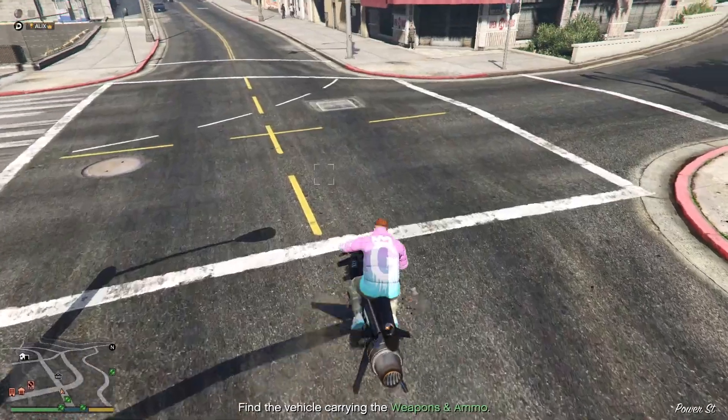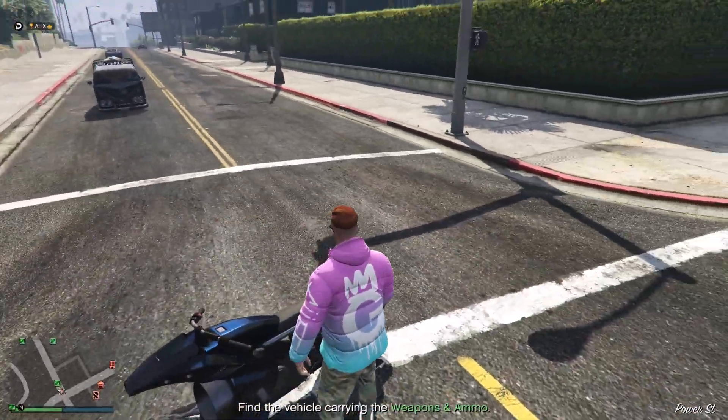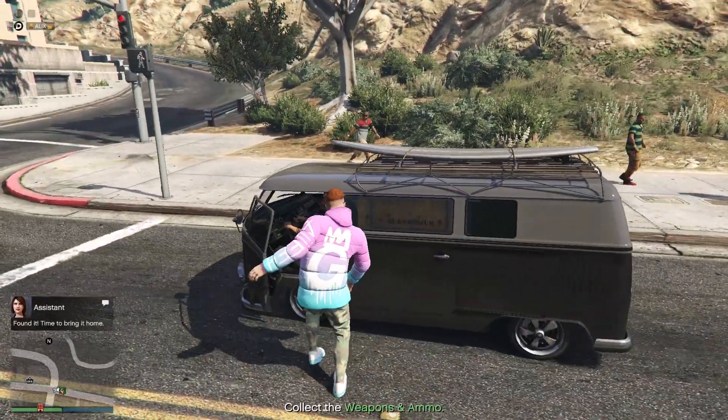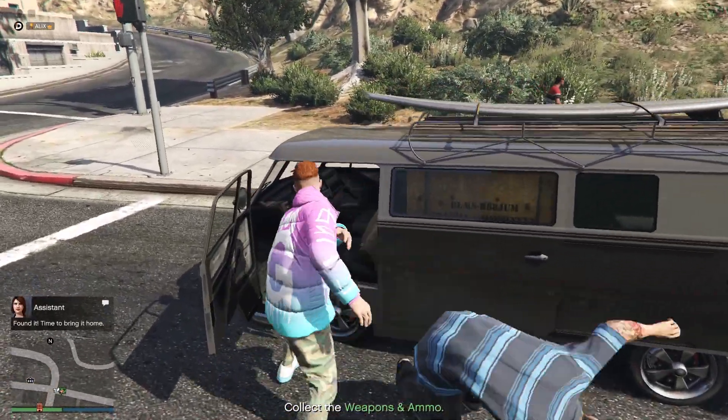Just pay attention and you'll get it figured out. Move further down the road from the target vehicle and use a light weapon — I'd recommend against the minigun. Just take out the driver and you're good to go.